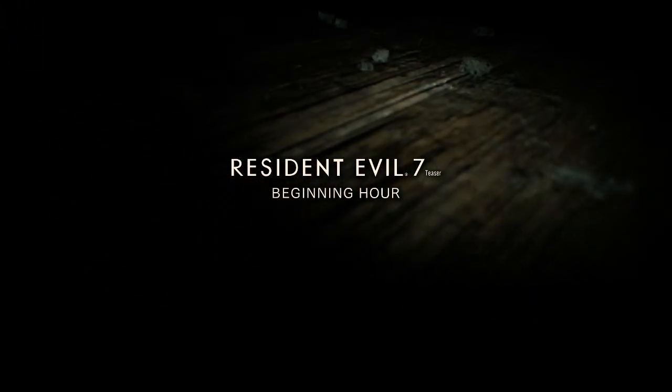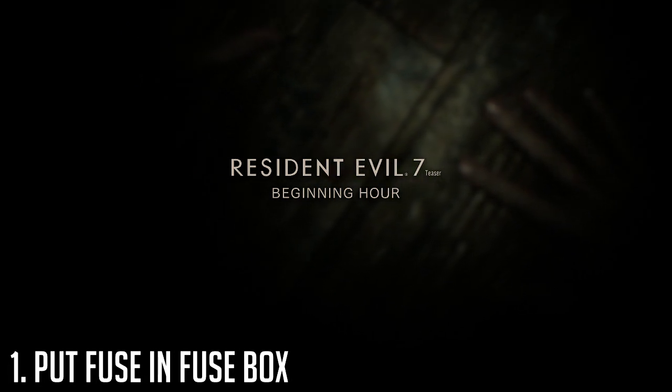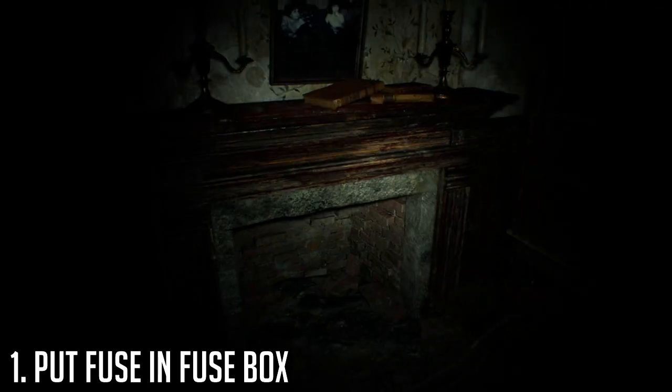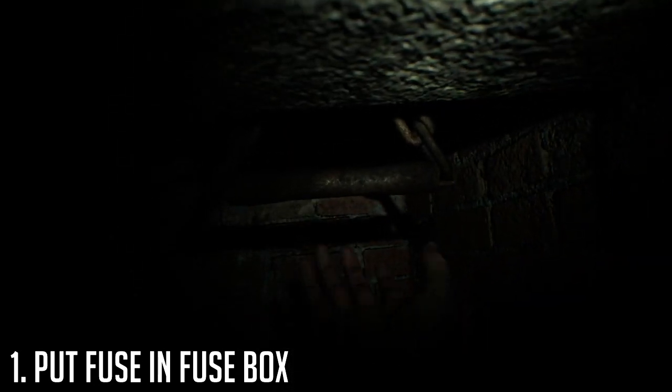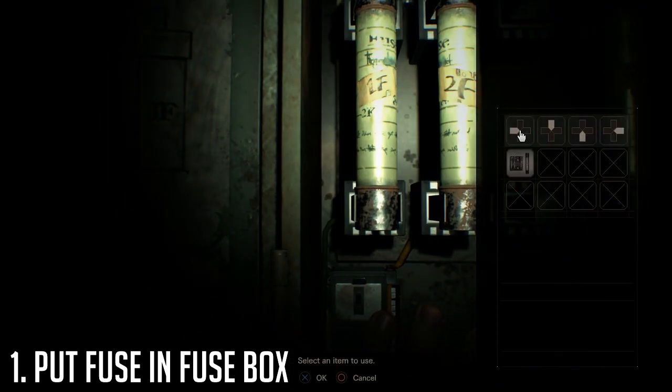The first thing you're going to want to do as soon as you start a new game and spawn on the floor is put the fuse in the fuse box, which has been in the demo since its initial release. If you don't know how to do this, just turn around as soon as you spawn, pull the chain in the chimney, crawl through the hidden door, and the fuse is right there on the table. Plug that into the fuse box and you're on to step two.